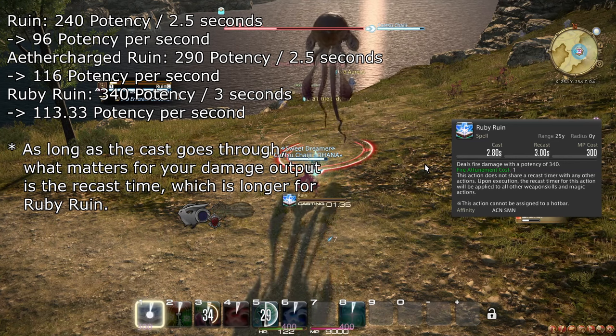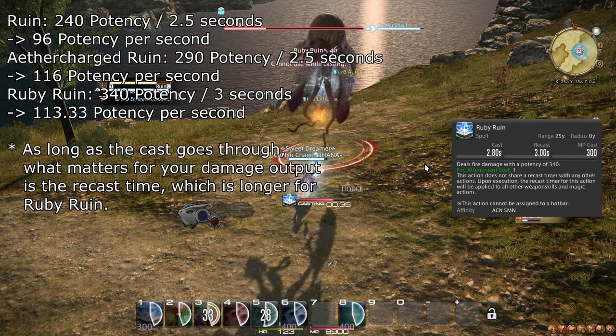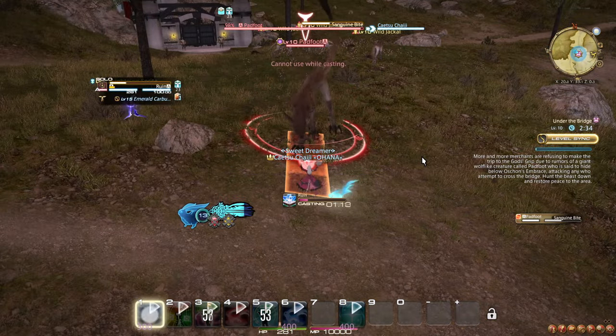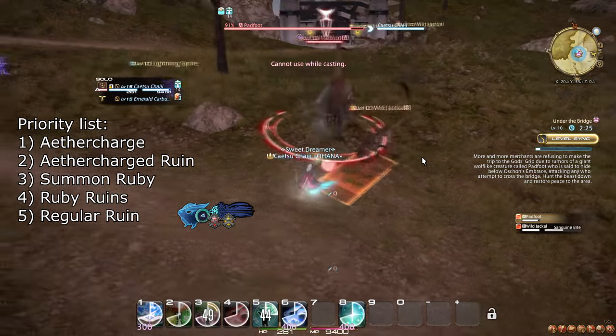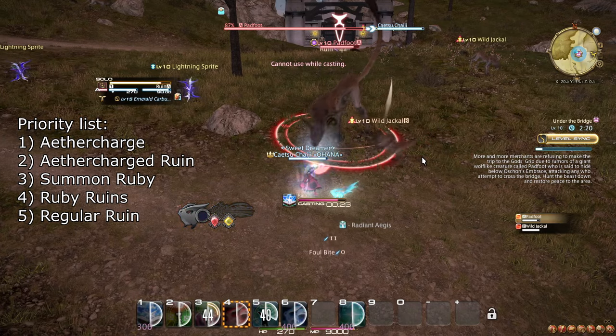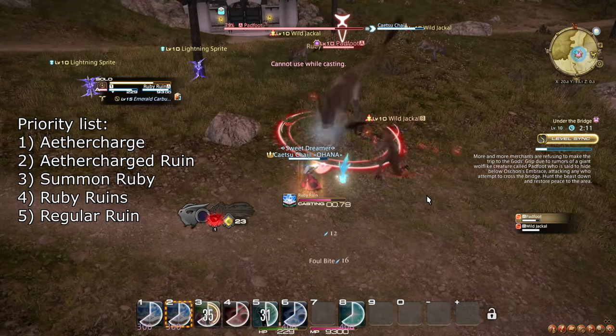Note that you have 30 seconds to spend both stacks, so if something in the fight causes you to not have the time to cast Ruby Ruin, you can use regular Ruin while looking for an opportunity. At this level, your rotation is simply to cast Aether Charge, spam Ruin until the buff ends, then Summon Ruby, cast Ruby Ruin twice, and then regular Ruin until you can cast Aether Charge again.